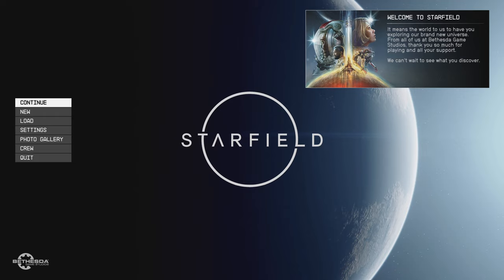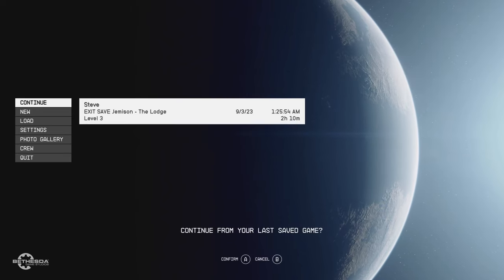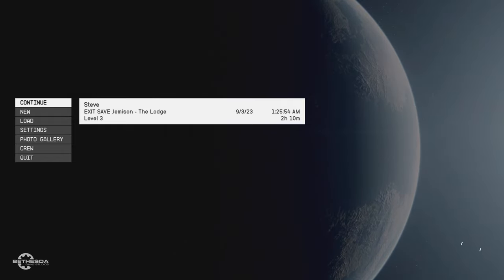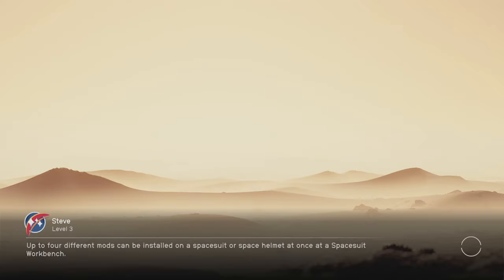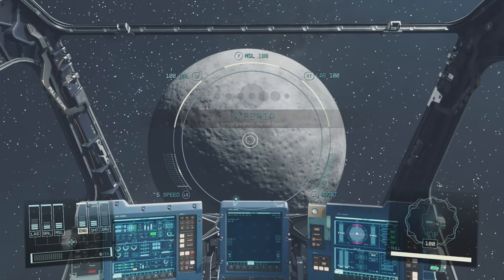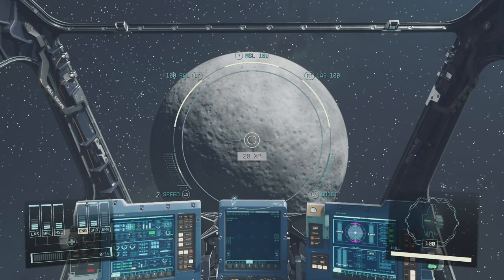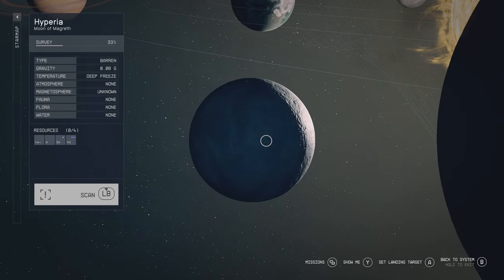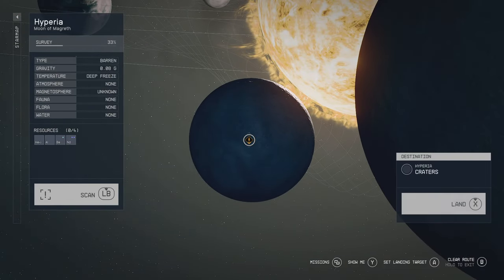Hello everyone, I'm back playing Starfield, continuing on with my save. I'm only two hours into this game. I'm scanning this planet here — it's Hyperia, the moon of Morgraf, inside the starter system. Hopefully I've pronounced all of that correctly.